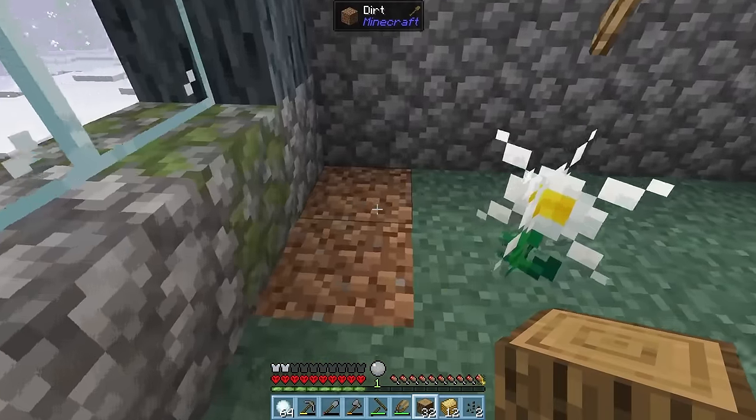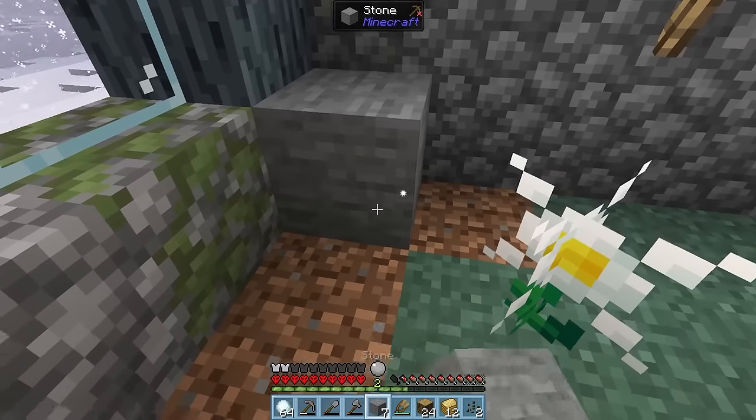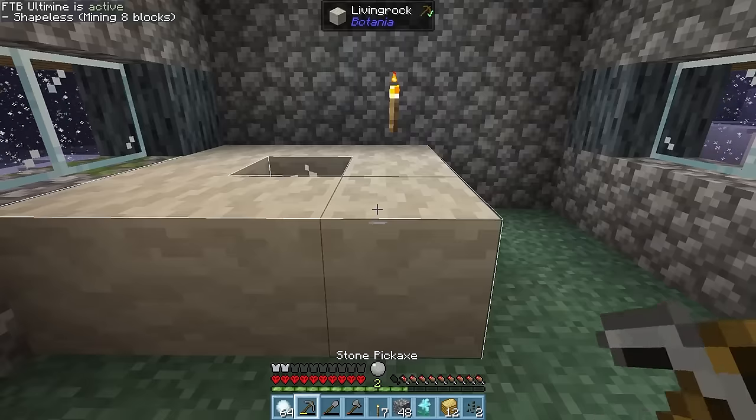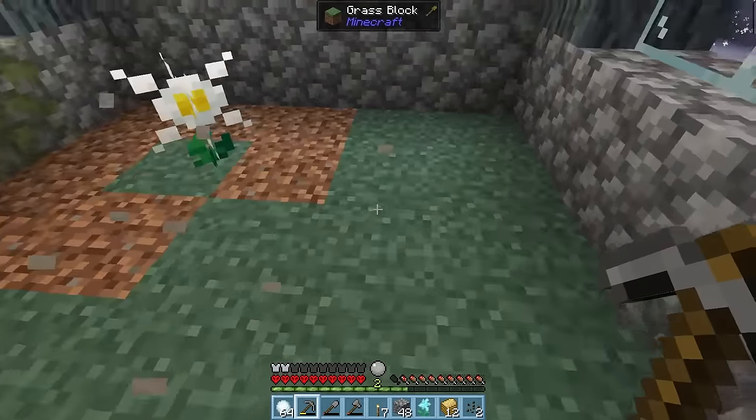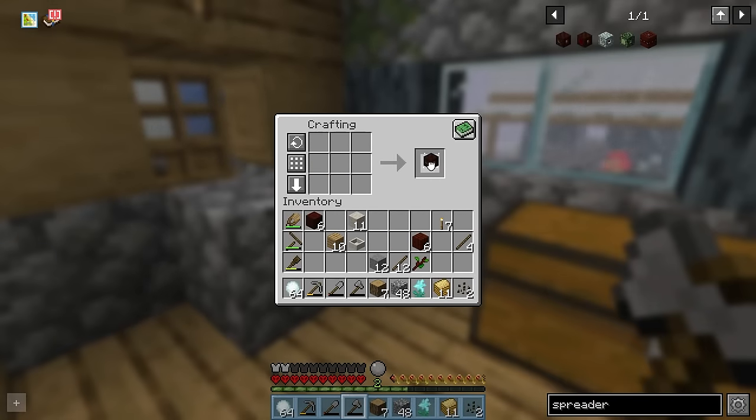With our pure daisy, we can place down some logs and very slowly they'll get infused into living wood. And with stone, they will very slowly infuse into living rock. We're gonna be doing this a lot. Now, we need a wand of the forest, a mana pool, and a mana spreader.